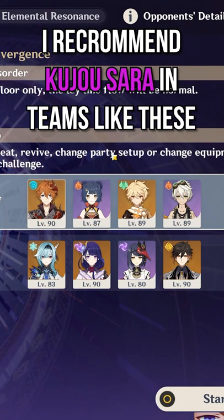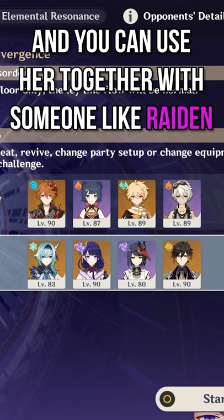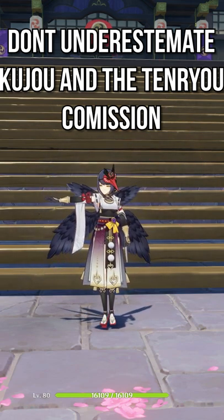I recommend Kujo Sara in teams like these, where Bennett is crucial for your other floor team, and you can use her together with someone like Raiden. And remember, don't underestimate Kujo and the Tenryo commission.